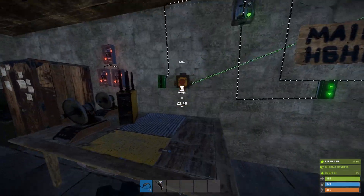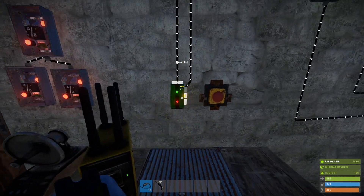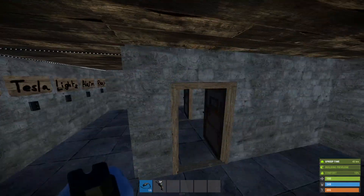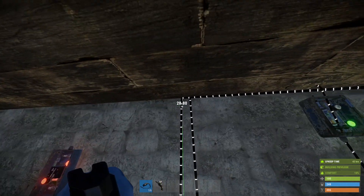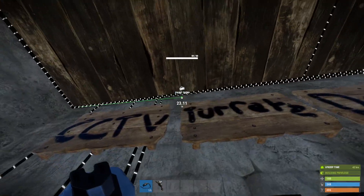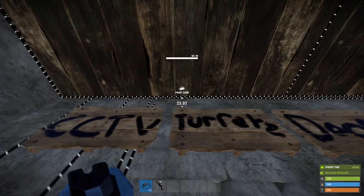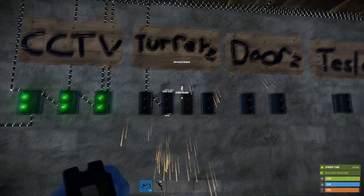We're going to put it into the power input of the memory cell so we want this memory cell to always be powered so that it can be toggled by the heartbeat sensor. We're going to take the output of this memory cell and put it into the power input of the turrets, and we can just cross-fit these again.